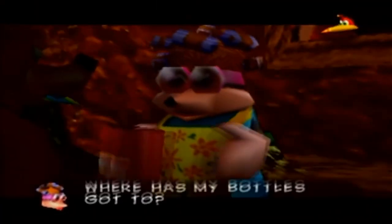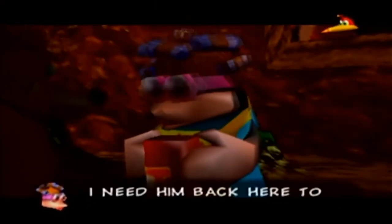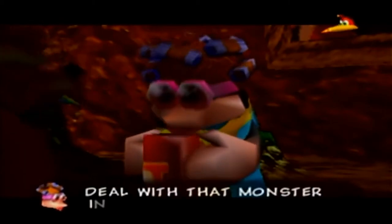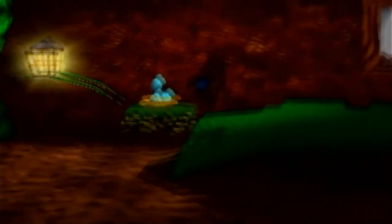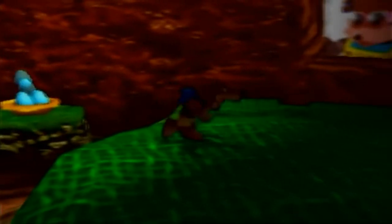We explore their bedroom - ooh, this is their bed, made of nice moss. There's a Brentilda in here - how did he get in here? Don't worry, we dealt with him. Everything's under control. We have the nightstand and continue further into the house.